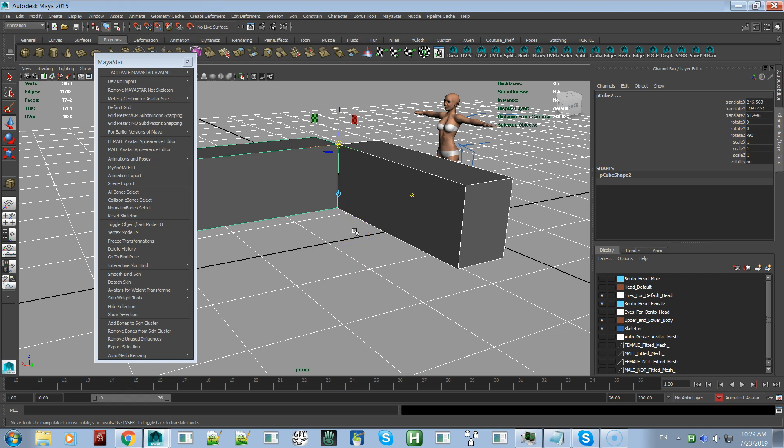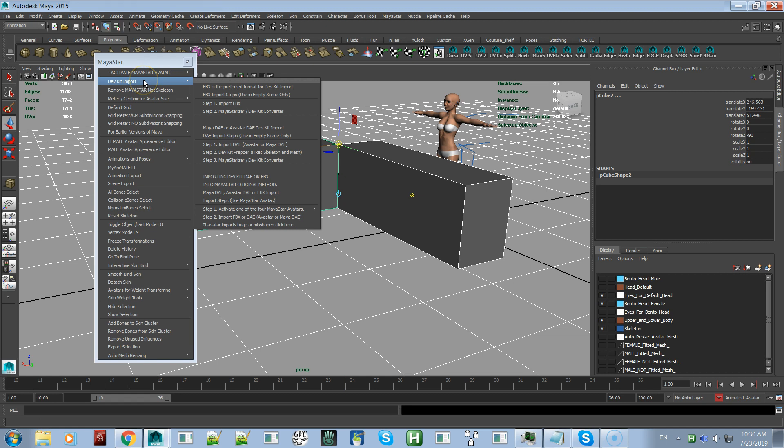I want to make clear — this is not an update, this is a new version of MayaStar. Updates are always free, but new versions are not necessarily free. I know historically past versions were free to previous buyers, but I have to stop that because so much work has gone into this new version, and Optimo deserves to be paid for his MyAnimate Light contribution. He helped me enormously and we worked very closely together on all the Dev Kit Importer improvements.